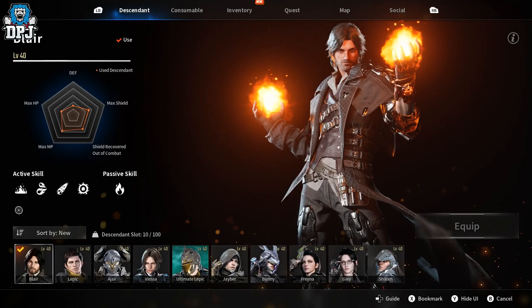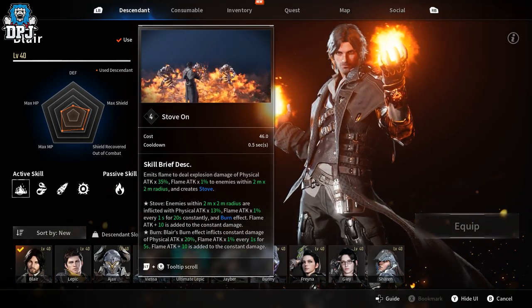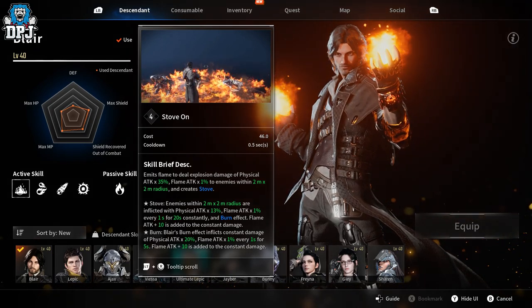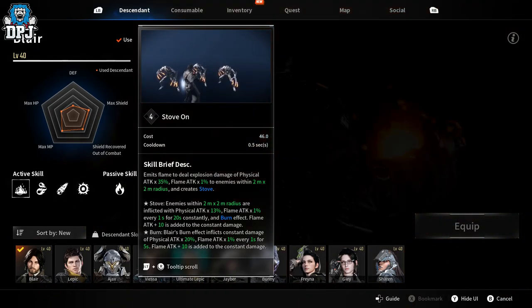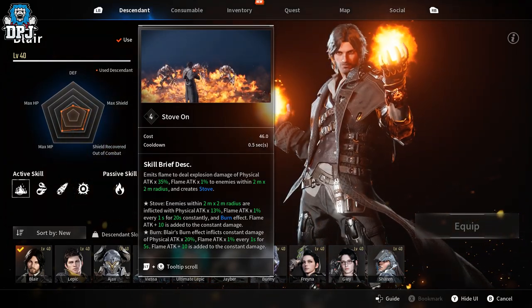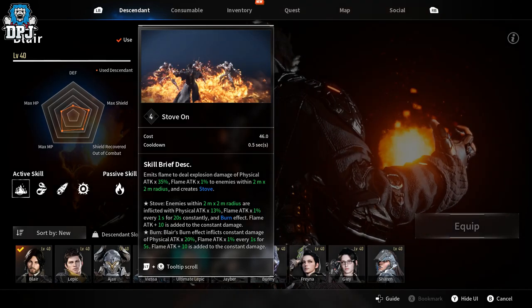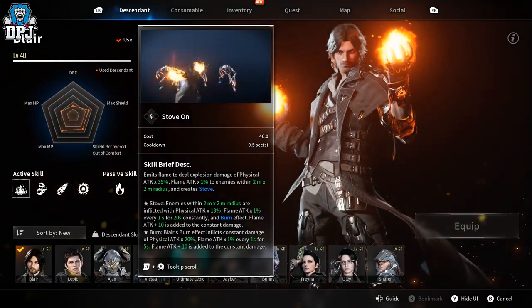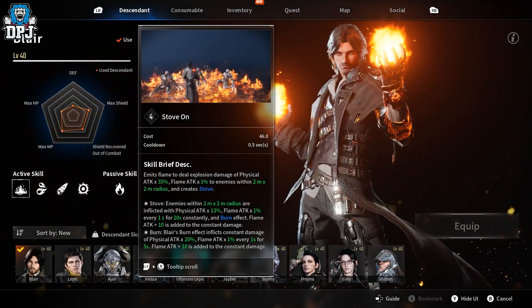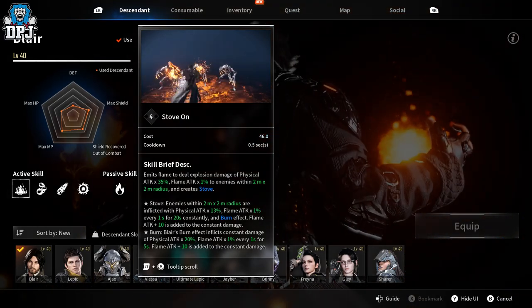So his abilities. Firstly we have Stove On, which emits flame to deal explosion damage. Important to note: enemies that die to any of his burn abilities turn into those stoves — basically like fire orbs. This ability will scale and change with your level as you rank up, so the numbers will obviously be lower when you first start playing.